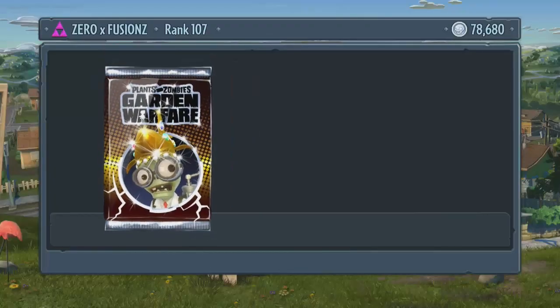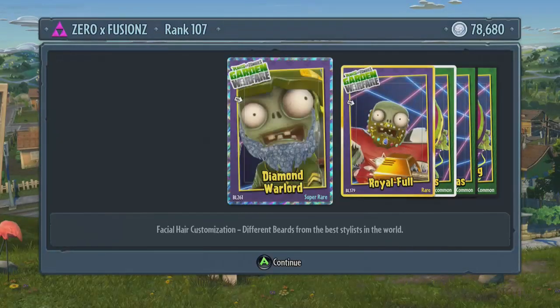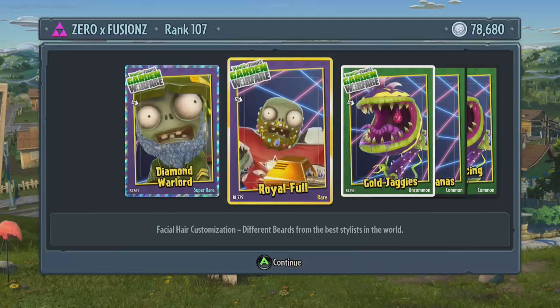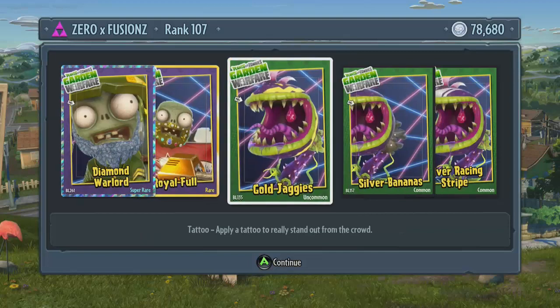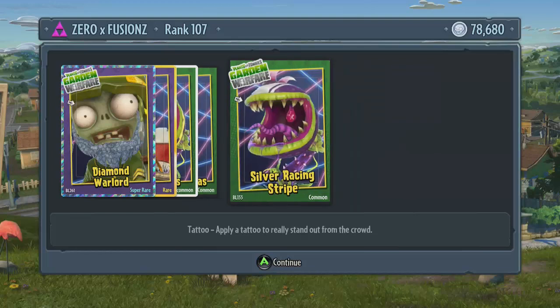We're going to open one more final pack now and that's going to be 300,000 coins already done towards the 2,280,000. Here we go — we're going to open another pack. We get diamond warlord beard for the foot soldier, we get royal full beard for the all-star, we get gold jaggies for the chomper — I'm not sure if that's a tattoo or teeth, but I believe that's a tattoo. We also get silver bananas for the chomper and silver racing stripe for the chomper.